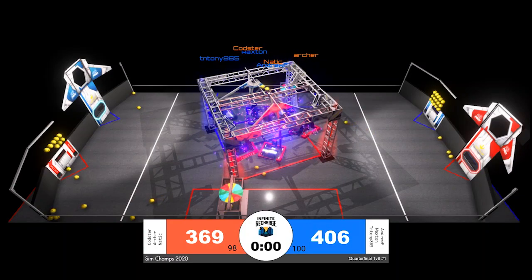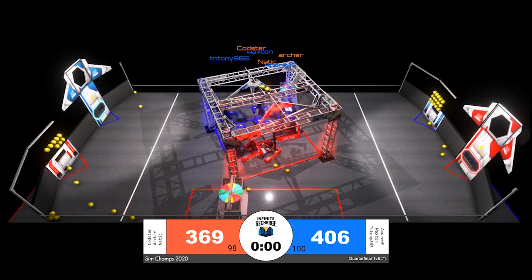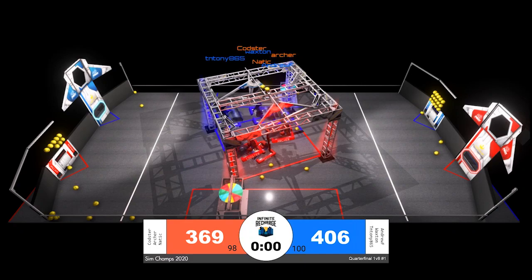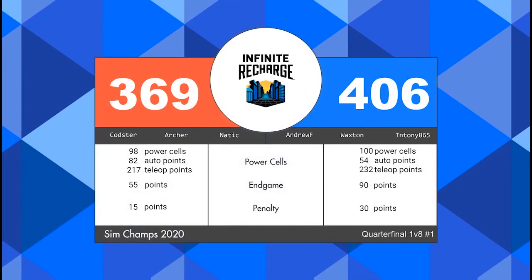End of the match. Blue Alliance first to pull their robots up. It looks like Blue was able to get all three robots. However, Red only able to get two robots up in the end. That could be the difference. Our score indicating that the Blue Alliance may have pulled off the upset. Final scores incoming for the match — this one going to the Blue Alliance with a final score of 406 to 369.